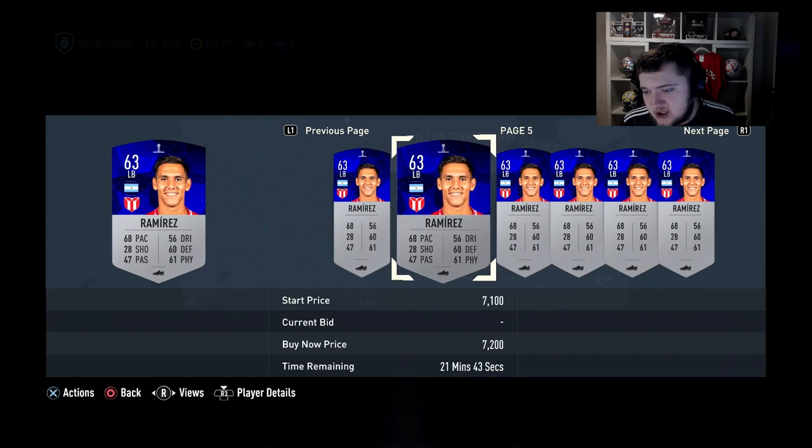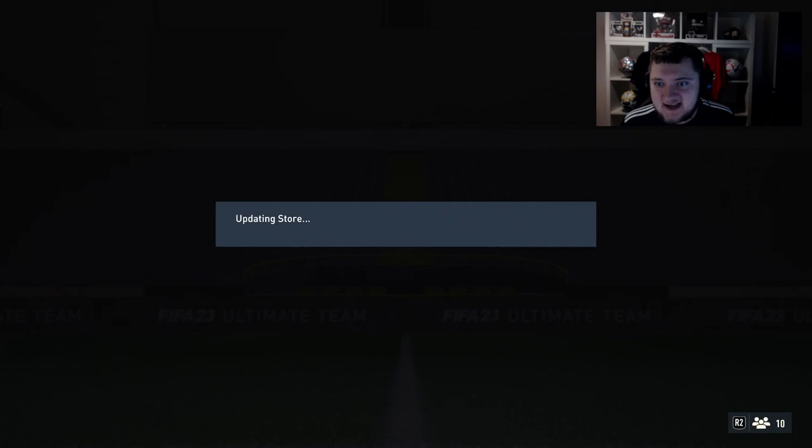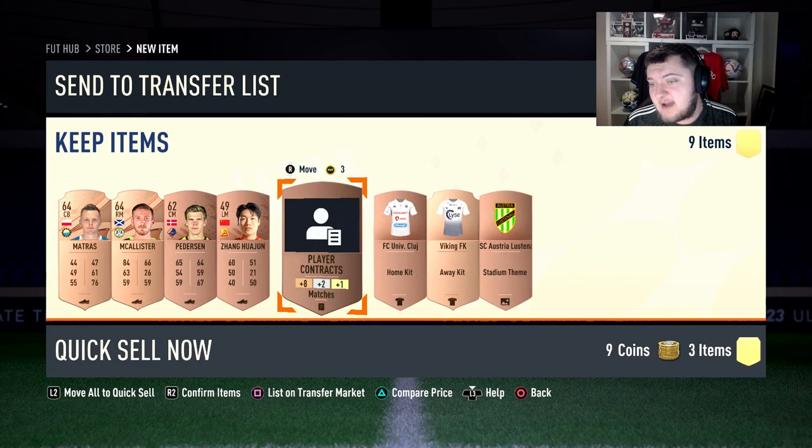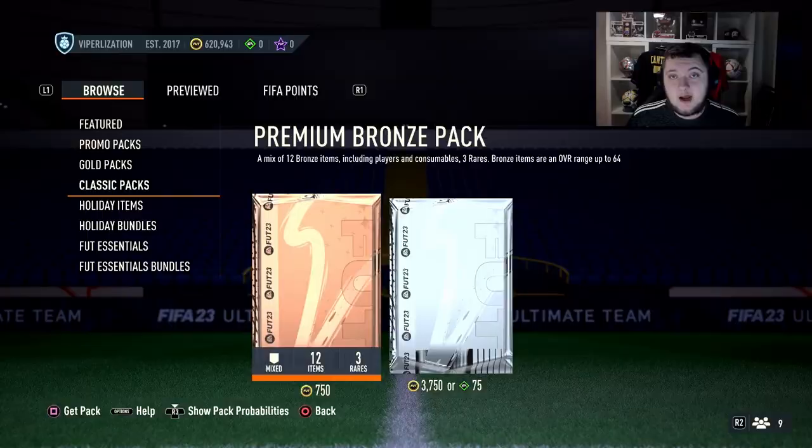Straight away we've packed a card here that's worth at least 3,000 coins - we'll put him up for 2,800 to get him gone quickly. Discard the rest and keep the players. Our coin balance is going to vary quite a lot, but the idea is just to get as much as you can into the club. Any League Earn or Eredivisie players are very welcome. You get about 100-120 coins per discard on contracts and kits.